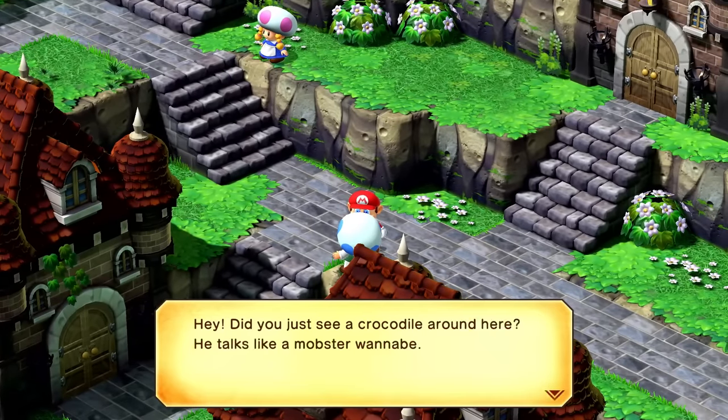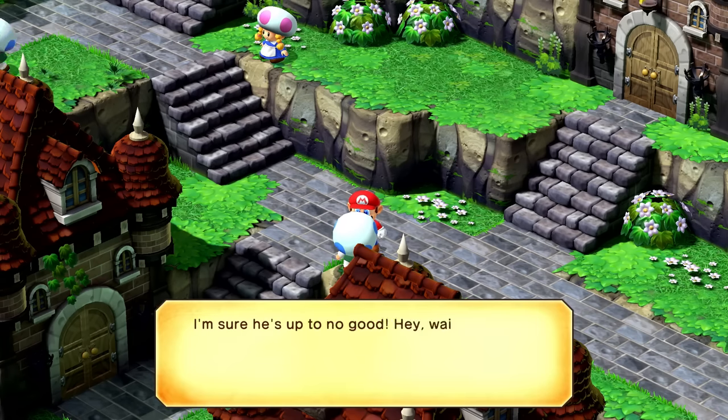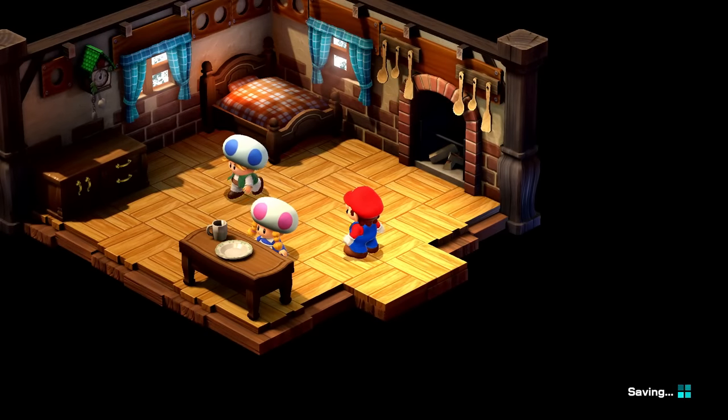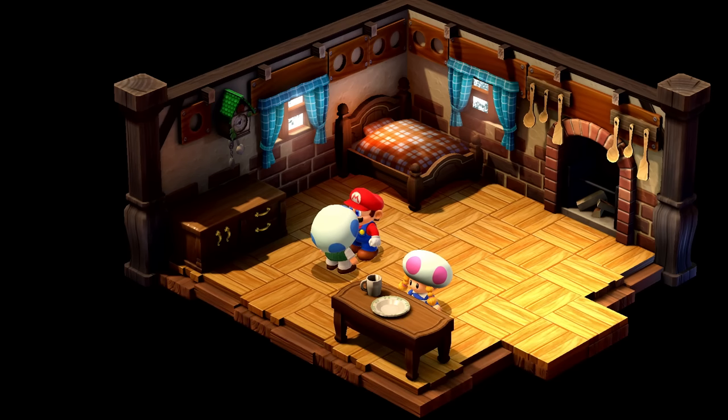Hey, did you just see a crocodile around here? He talks like a mobster wannabe. I'm sure he's up to no good. Hey wait a second — my wallet's gone! Who do we have in here? Say, hey Mario — guess what? Rainy isn't just a friend anymore, we're getting married!